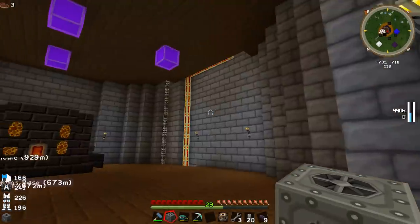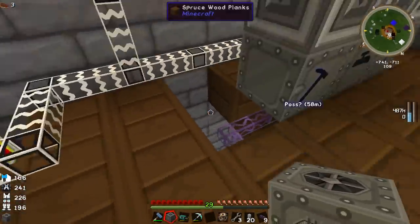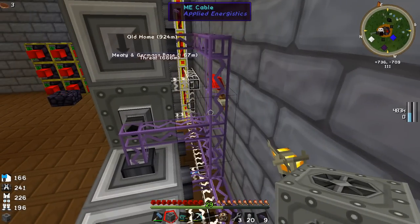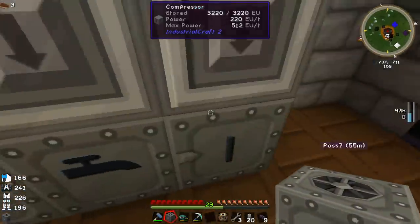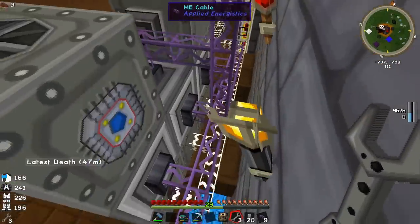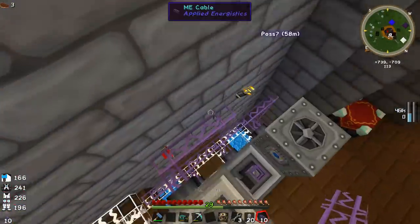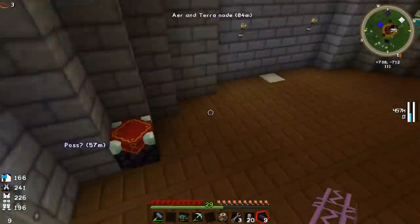Let's throw this machine downstairs. I kind of want to keep those three slots for the scanner, pattern storage, and replicator. We'll put the thermal centrifuge here and just move some of the cabling — it's not too big of a deal. We need to go up and over with the glass fiber cable, so let's get some more.